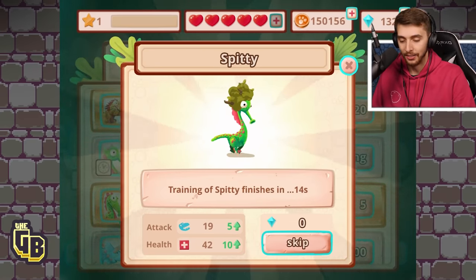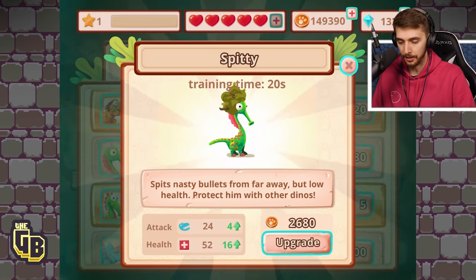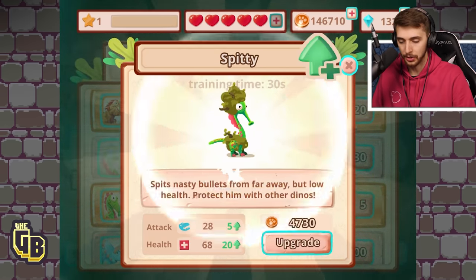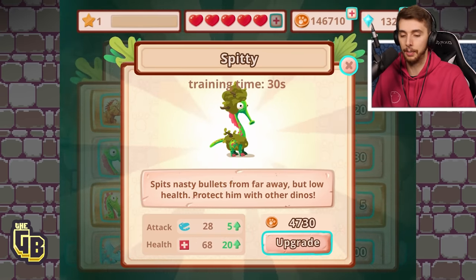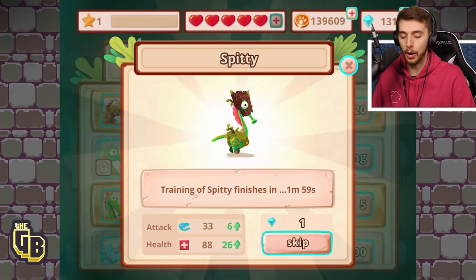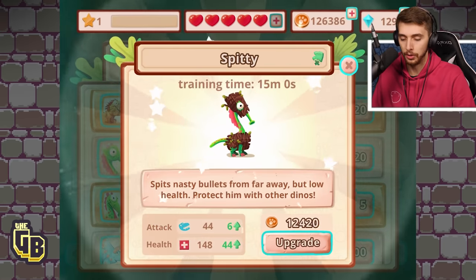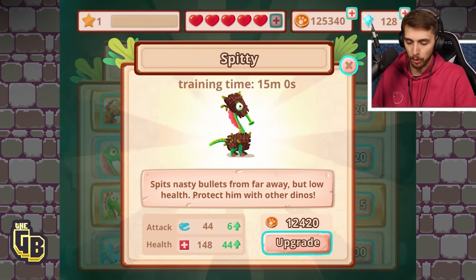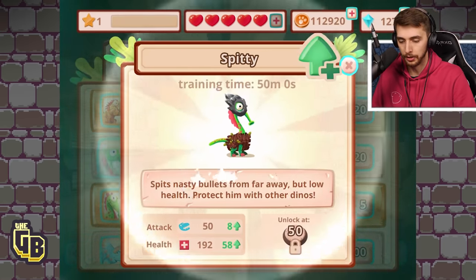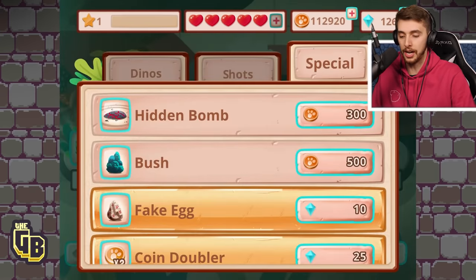Training of Spitty finishes — we'll skip that. They have things on their heads, I remember that! Upgrade again, skip. Upgrade again, skip — oh look at the armor! Upgrade again — one diamond, heck yeah! I want Spitty fully upgraded. Hell yeah! The max level thing — unlock at 50, so that's max Spitty!